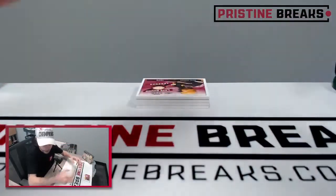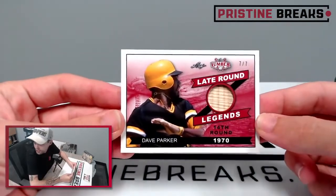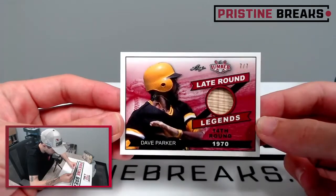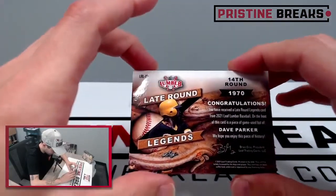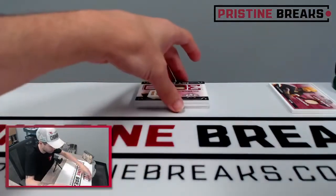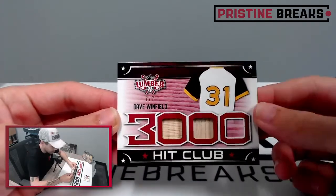Here we go. Box number one, Leaf Lumber Kings - these are all going to be numbered to seven or less. Our first card, late round legends: Dave Parker, 1970 14th round draft pick, numbered seven of seven. Nice piece of the bat - game used bat from Dave Parker. And we got another Dave: 3,000 hit club, seven of seven - Dave Winfield. Back to back Daves.